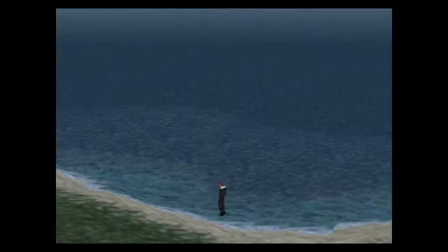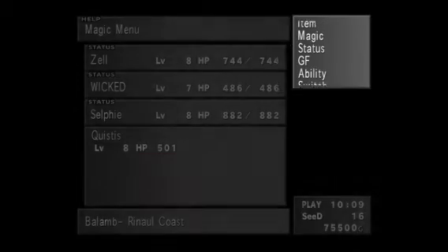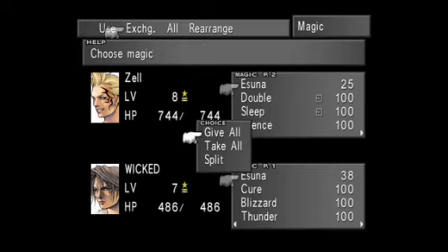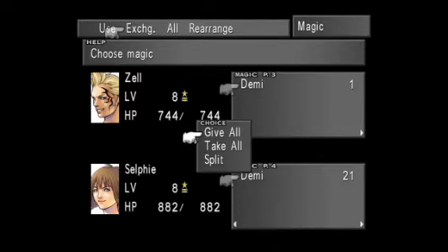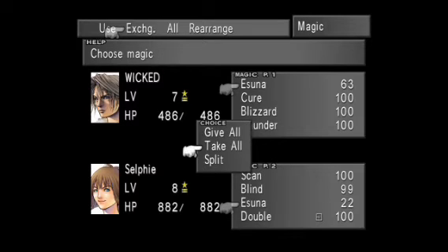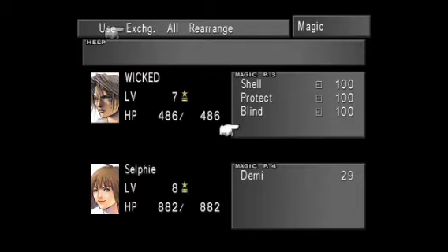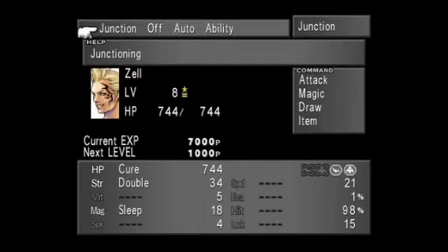I do recommend saving after every time you get an ability unlocked, just in case you accidentally kill a fish or get XP, because it can happen. You don't want to be 10, 15, 20 battles in with two abilities unlocked and without saving, and then end up killing a fish and having to start all over again. So I do recommend periodically saving.